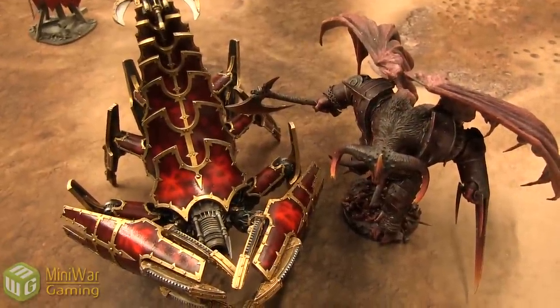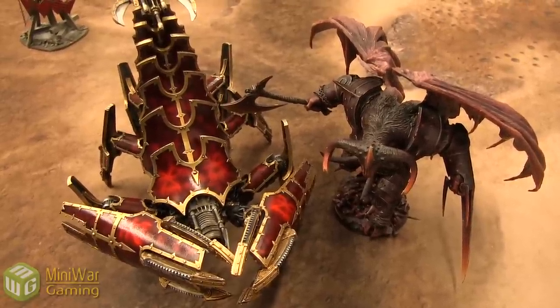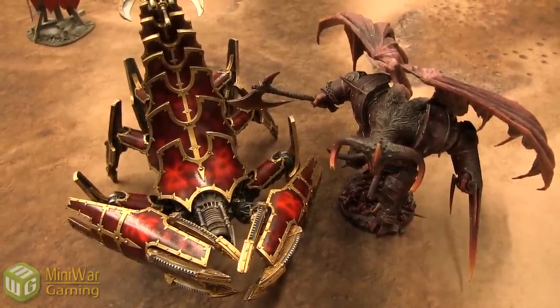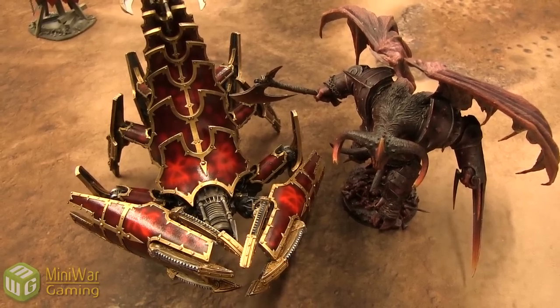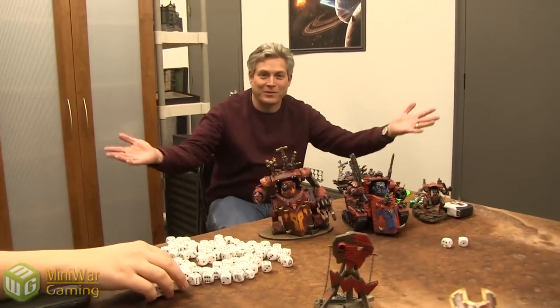Outro: Vault members should stay tuned for the next matchup — the Greater Brass Scorpion of Khorne versus the Bloodthirster of Insensate Rage, who has a Strength D close combat attack but is Unwieldy. Non-Vault members are invited to click the link below for a free 7-day trial to access that matchup as well as narrative campaign battle reports, painting tutorials, regular battle reports, behind-the-scenes videos, and everything else Vault membership provides. Vault members are what make Mini Wargaming possible.